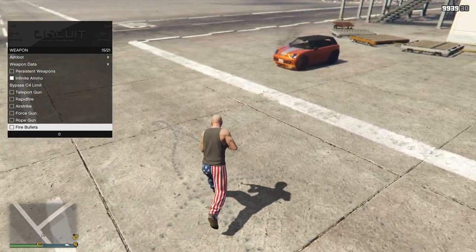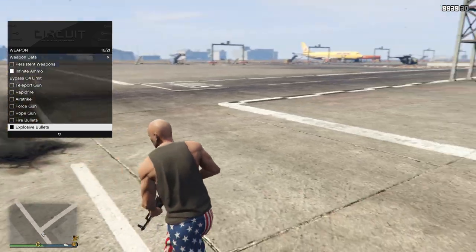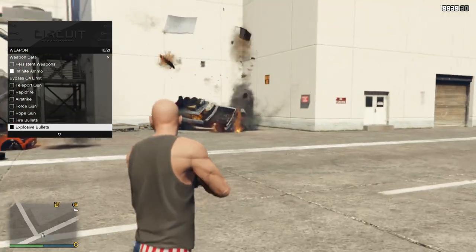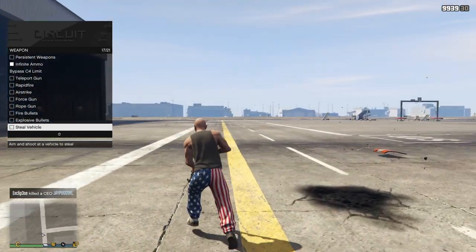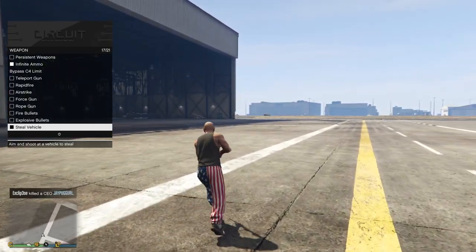You have your rope gun here and fire bullets. I've seen fire bullets recently not work in any menu, although it seems to work when you shoot a car but not when you shoot the ground — very interesting. Explosive bullets as you can see certainly works. You can also steal vehicles — if you shoot a vehicle it will automatically teleport you inside of it. Pretty cool option.